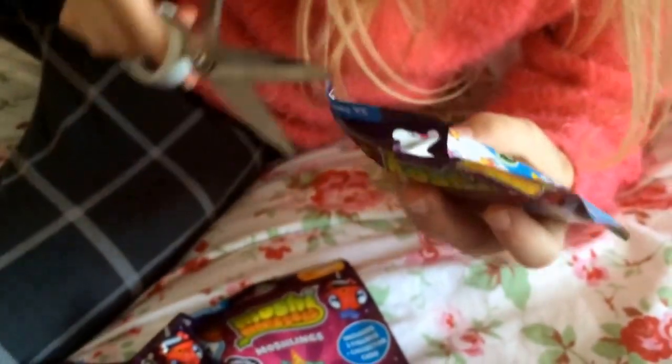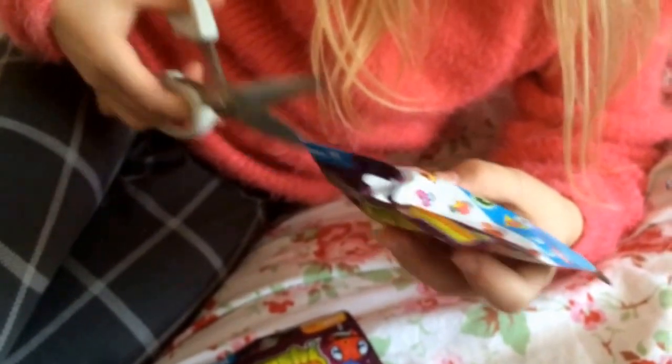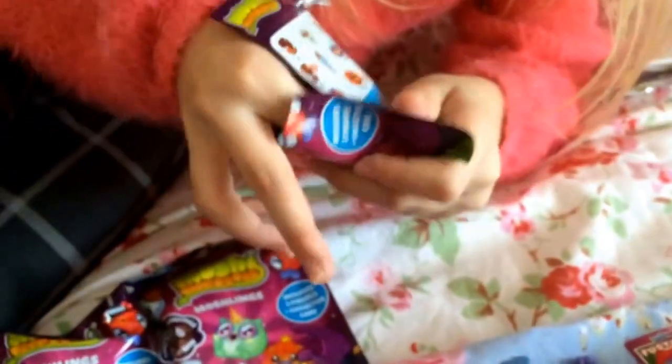So now the one I really want in the figures is Fusty. I think he's the only ultra I don't have — yes he is, so I've got a King Brain. I just need a Fusty. We've got a Pismo card, a Pismo figure, and a Plumpty figure.